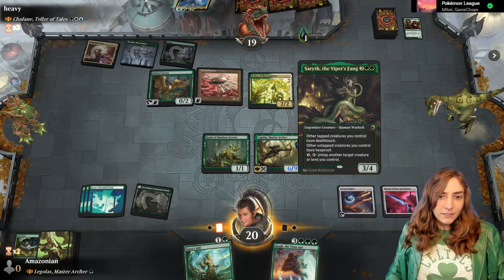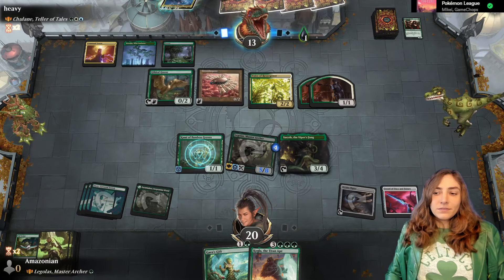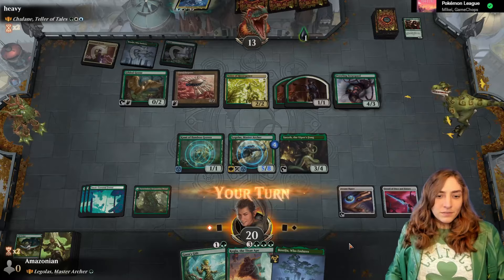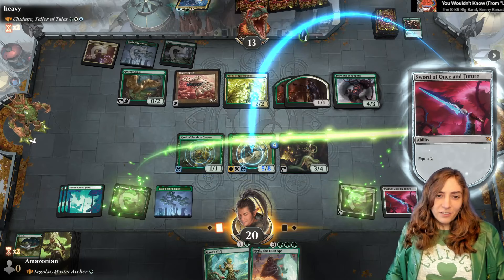Serith. We're going to swing in with Legolas — I have a feeling they'll just block with one of these. Nope, they're letting it go through. Crawling Serpapard — got to stop those counterspells. Land! We love lands here. I'm going to give Legolas a sword. Now I have the ability to untap Legolas in order to give him Hexproof if I need to. These human tokens now tap for mana! They can almost recast Tulane.